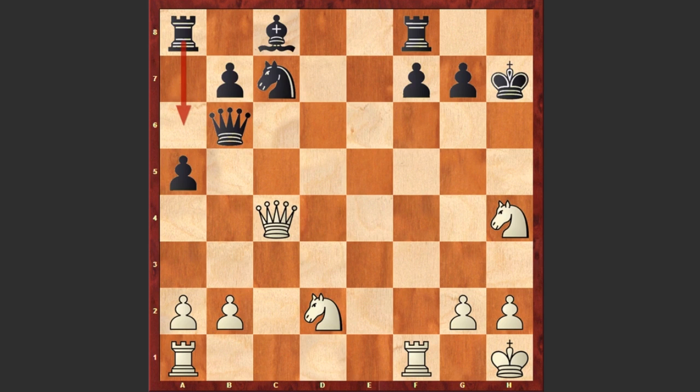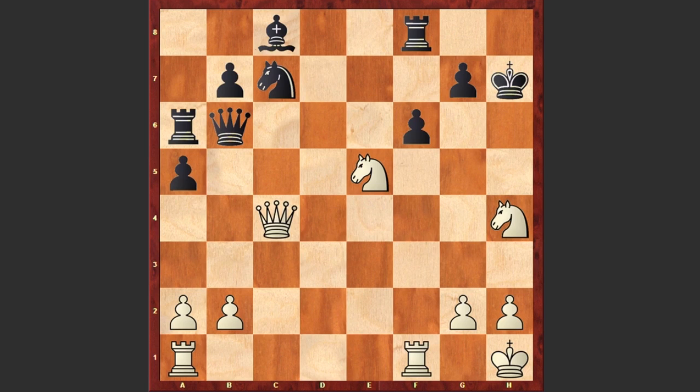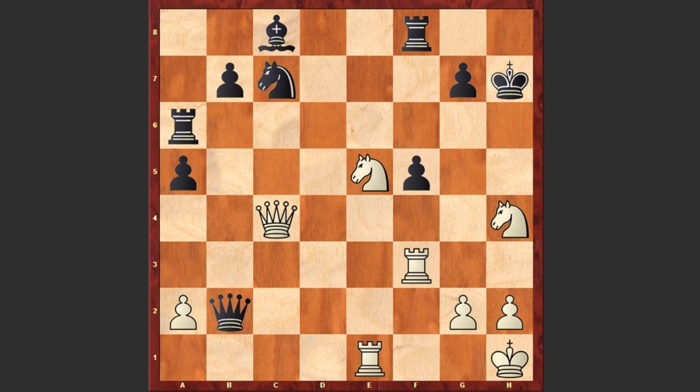After a5 we see Ndf3. Of course Samuel Lloyd could have easily captured on f7, but we see Nf3 in the game. Ra6, Ne5, putting more pressure on f7, f6, Rf3, Qxb2, Re1, f5, Rh3, f4.